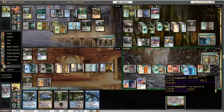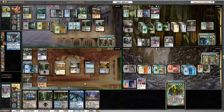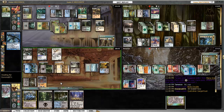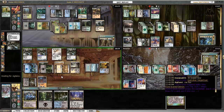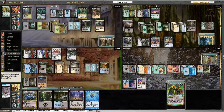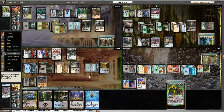I Entomb a Chroma, Body Double it to get a Chroma, then Quicksilver Gargantuan as another Runescarred Demon and search up Rite of Replication. What I was hoping to do was use Rite of Replication kicked on the Runescarred Demon, but as you'll see that doesn't work out. I kinda spread the damage out to Damia and Corona.